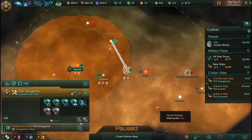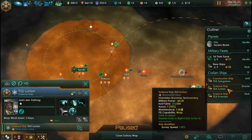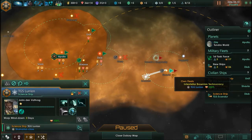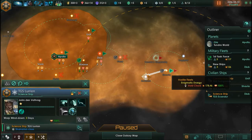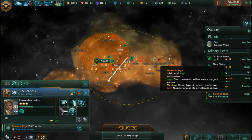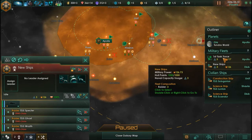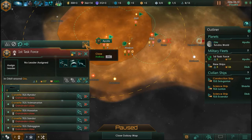Let me give a quick overview of what I'm doing. I'm moving my construction ship into the Dweeb system. My other science ship is heading away from the system because I don't really want to be in there yet. My second science ship is going to head down and explore a star over here. My construction ship is heading over there. Our new ships are going to remain in that system for now, and the first task force is still guarding the homeworld in orbit of Apollo.